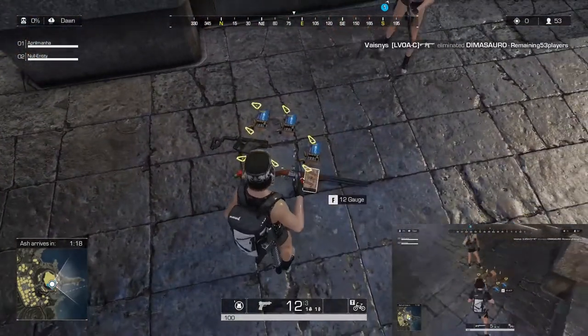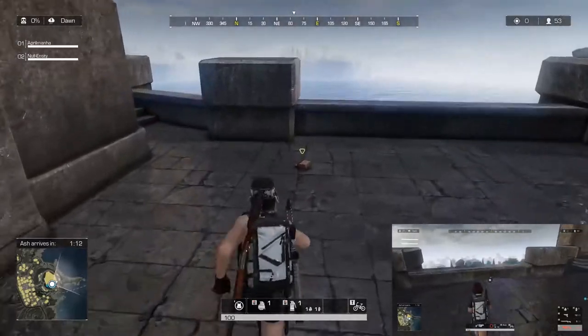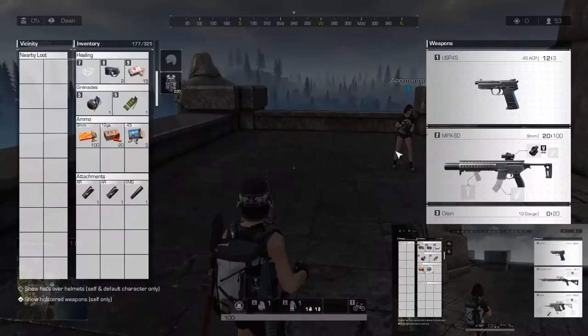Well, I'll take the shotgun then. And you take the machine gun. More shotgun ammo here if you want it. Right, what have we got? Find the foregrip — all the good stuff. Can't put any of that on there, can I?